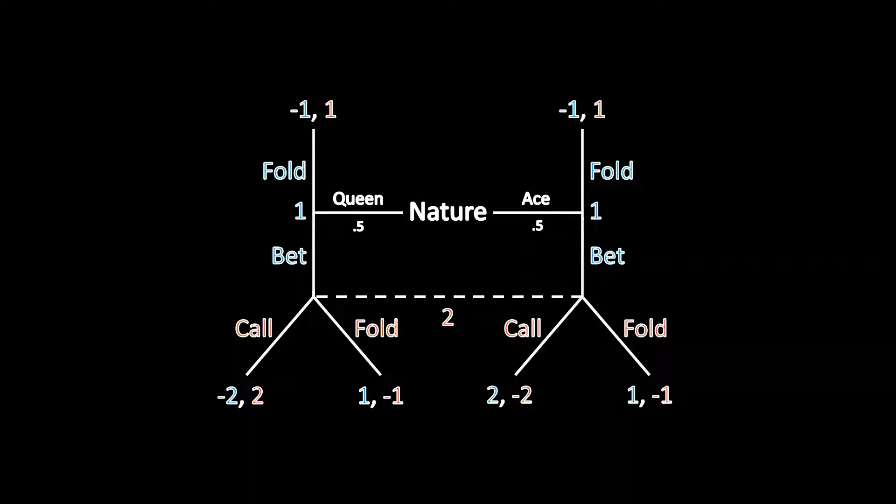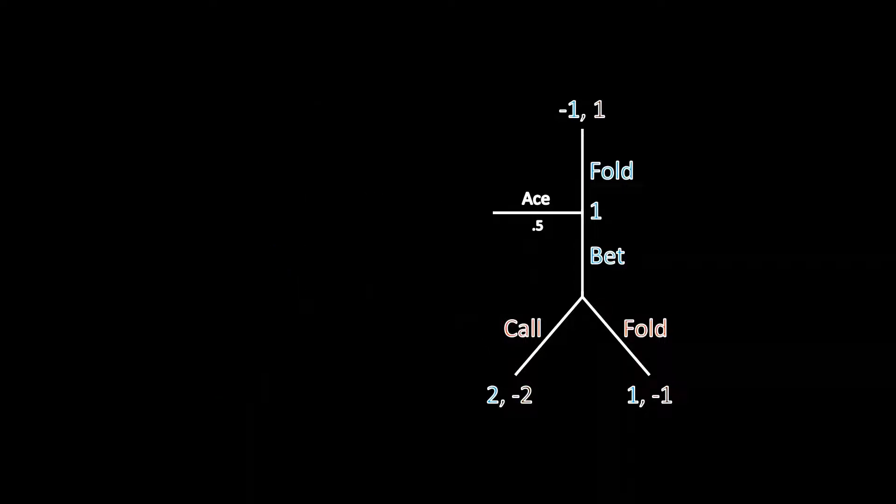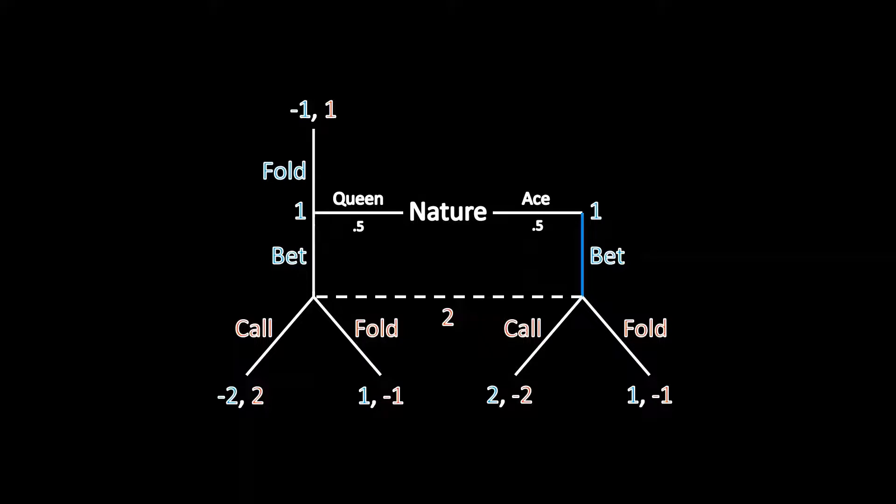Now to solving this. The first step is to look at the right side of the game tree — specifically, what happens if Player 1 is the ace type. If the ace type folds, Player 1 gets a payoff of negative 1. If the ace type bets, then regardless of what Player 2 does — whether she calls or folds — the ace type is better off: he'll either get 2 or 1, both better than negative 1. So we've made an important inference: the ace type is definitely going to bet, period.